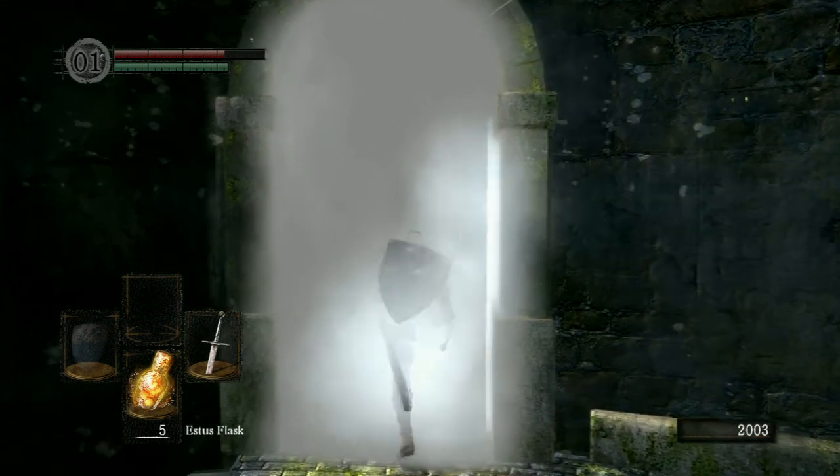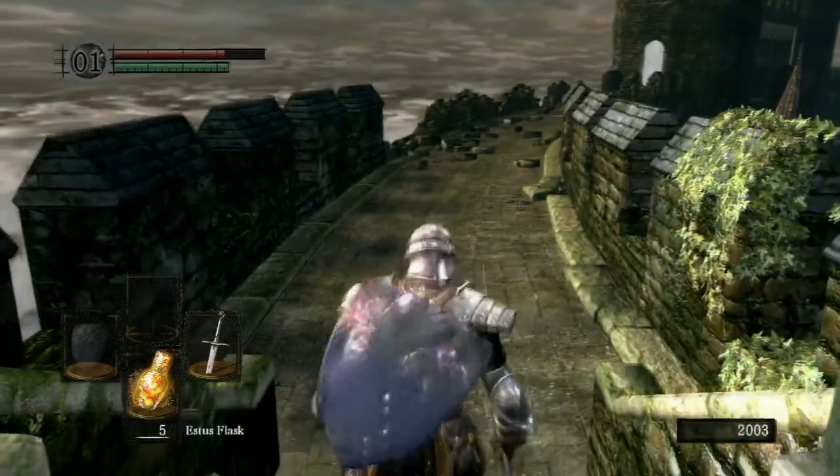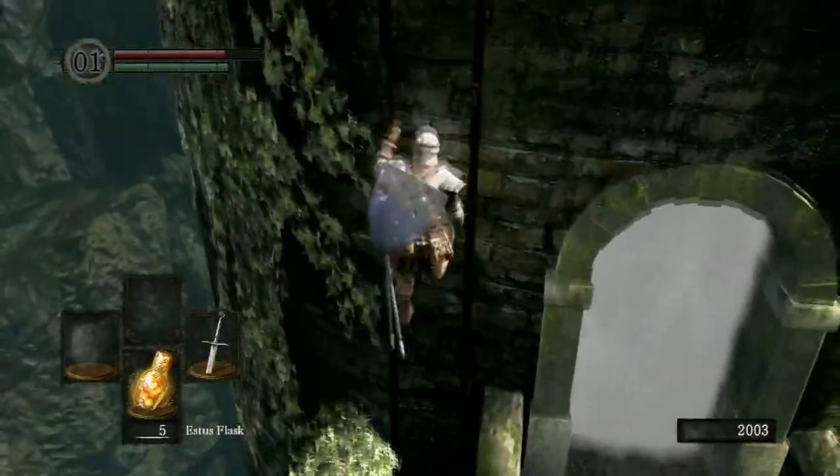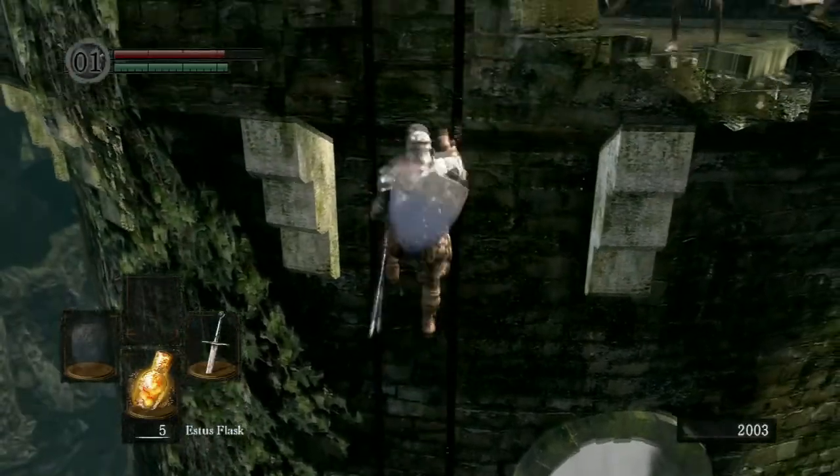Alright, Dark Souls walkthrough. This is the boss Taurus Demon. I remember this guy. So right off the bat, run to the right up this ladder. There's gonna be two archers at the top — you want to kill them before you start the boss fight.